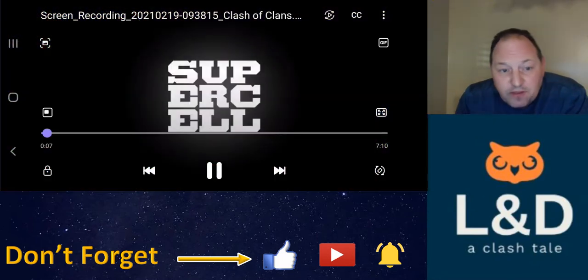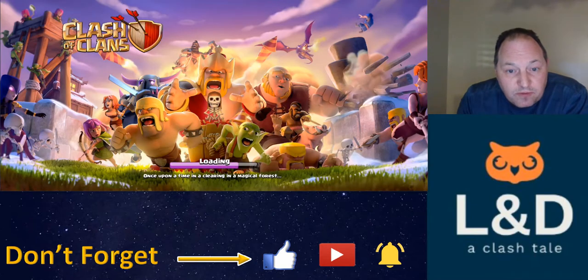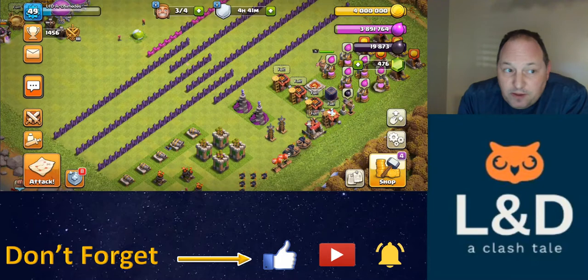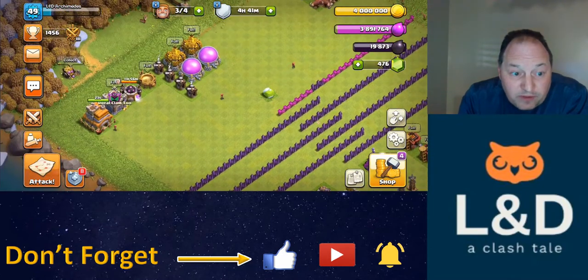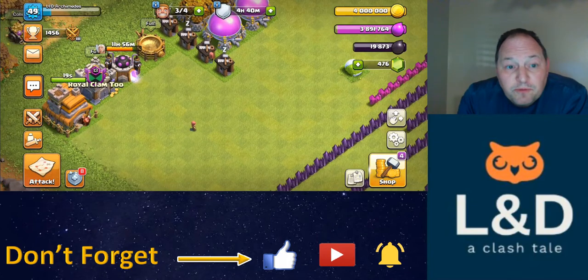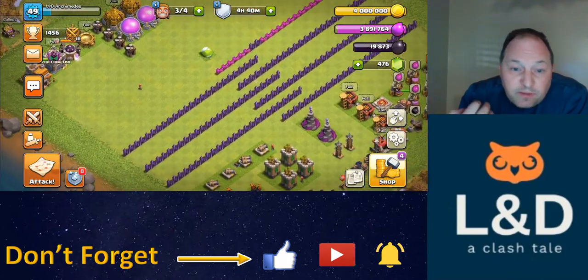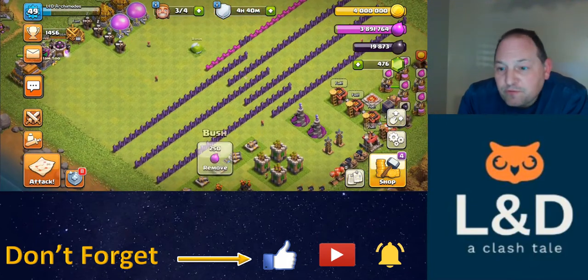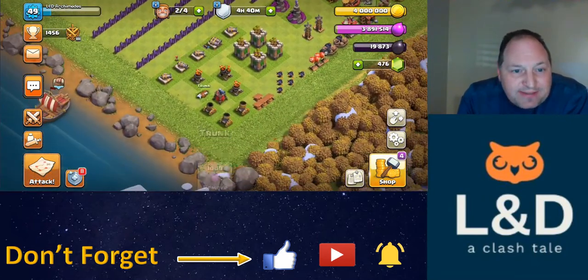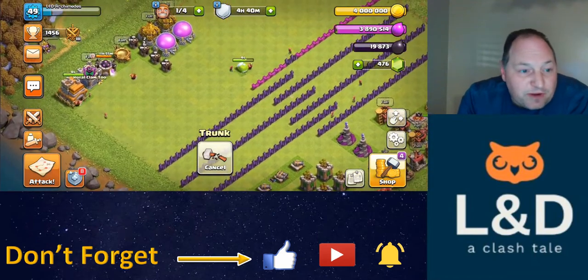I filmed this earlier so I'm going to give you the replay now and talk through the steps I took, then we'll jump to where I'm at right now. I timed my build so that I got 22 seconds left on the Town Hall upgrade and my other three builders are all free — that way when the Town Hall is finished I've got four builders ready to go to work. In the meantime, clear a couple pushes and get ready.